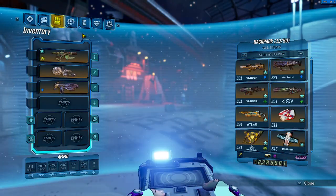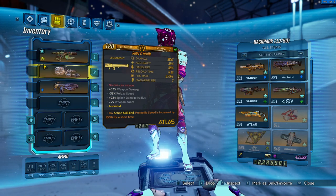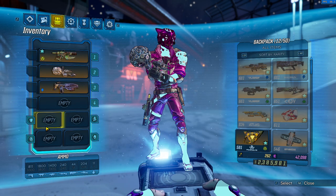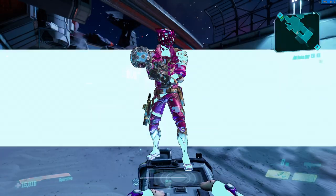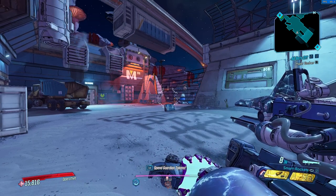The gear you're going to need is a Pestilence, Ruby's Wrath, and some form of rocket jump. You can rocket jump with the Pestilence, but you need a Red Suit for that, or you can use Ruby's Wrath and a Web Slinger, and then use a Transformer.